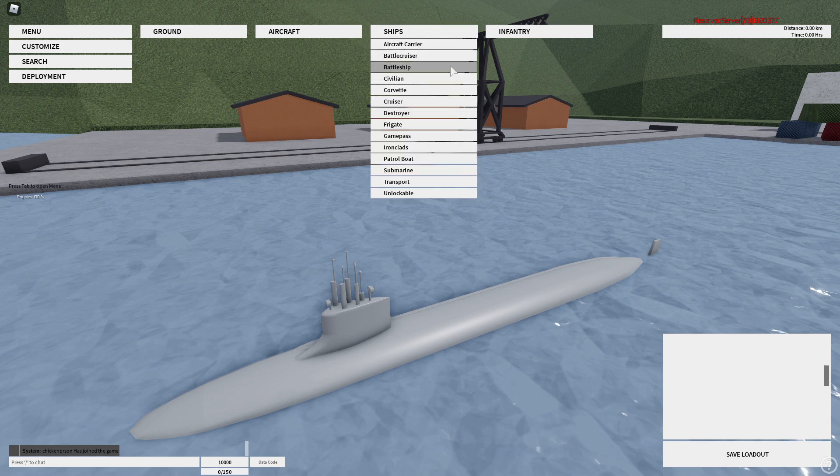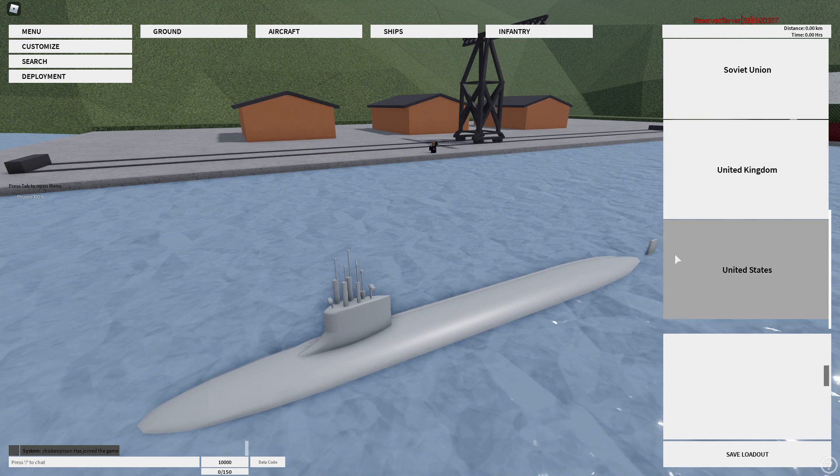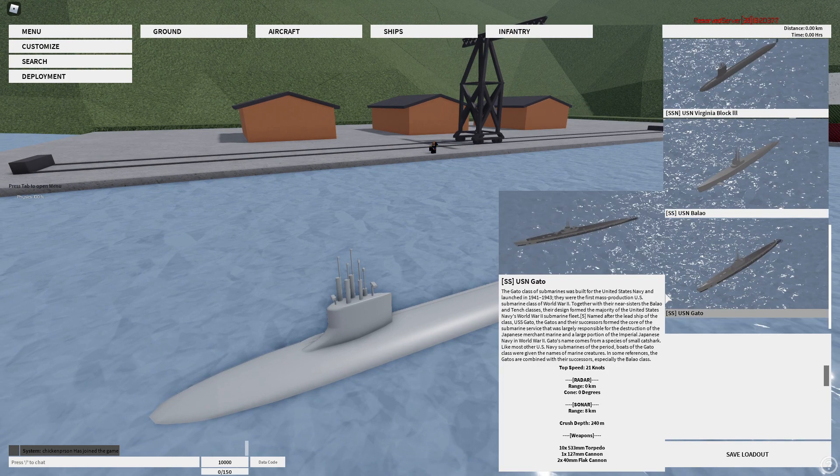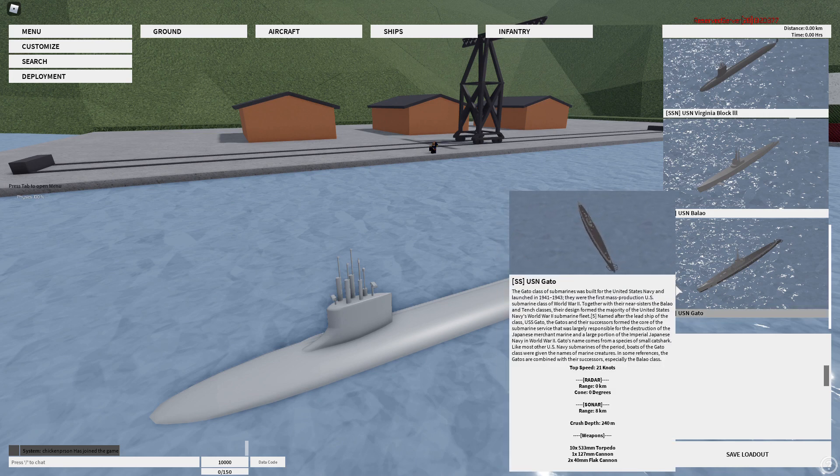Hello and welcome back to another video. Today I'll be showing you the U.S. Gato. Finally, you go to submarines, United States, and here you go — the Gato. It was used in World War II.